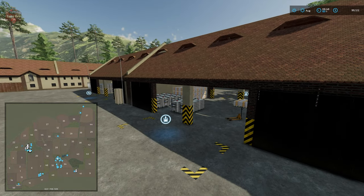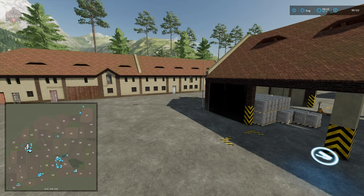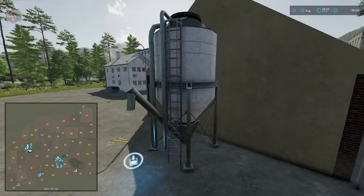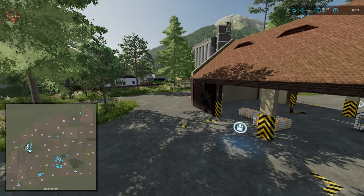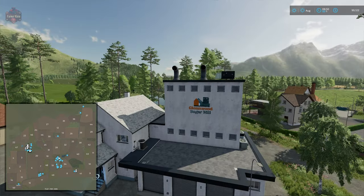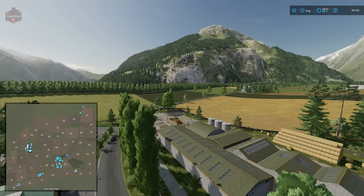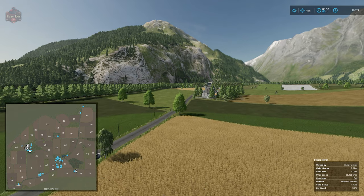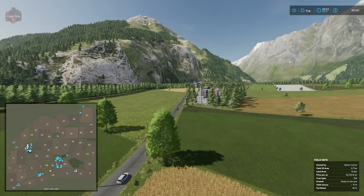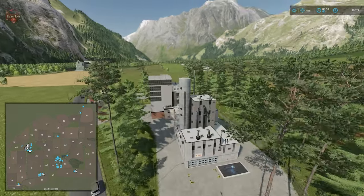There's a sell point right there, our stone crusher, and a biomass heating area. We can also buy bulk liquid fertilizer. We have our spinnery and wool sell point, a bulk lime buy point, a mineral feed buy point, a place to buy seed, and then our sugar mill located right there.